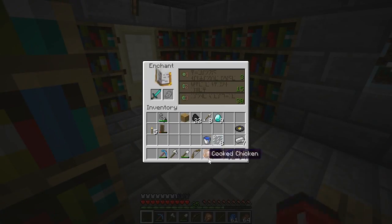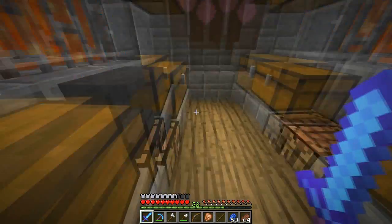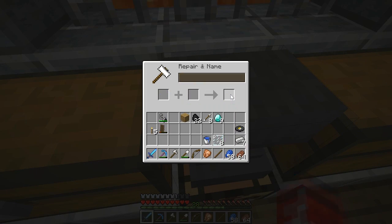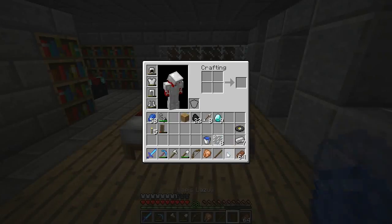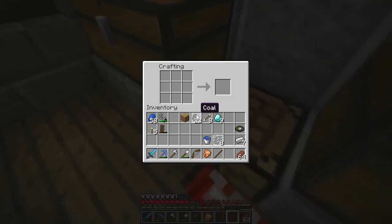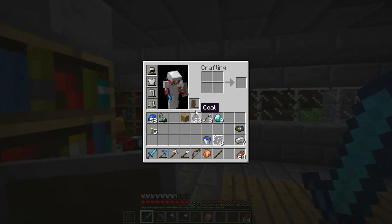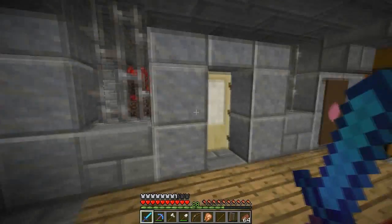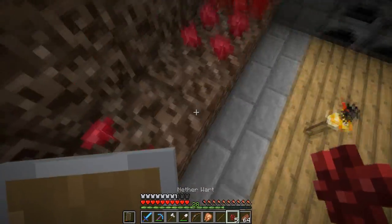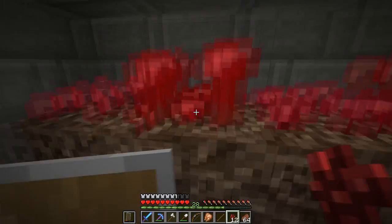That's a good combo. From here, we have some more diamonds - we can make some armor. I don't think I 100% need diamond armor though. I feel like we're fine. Let's break some warts here. I would use my auto farm, but it's very inefficient for it being auto. Do I get anything from breaking those? No.